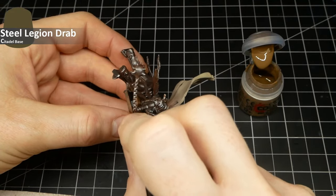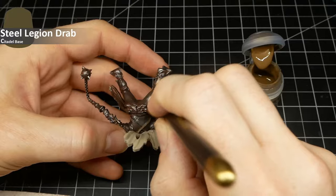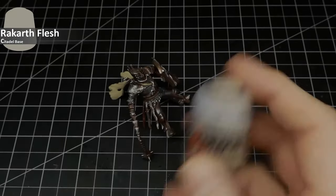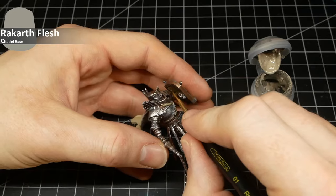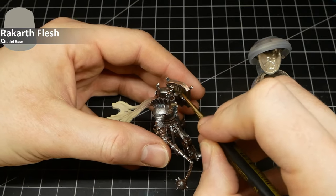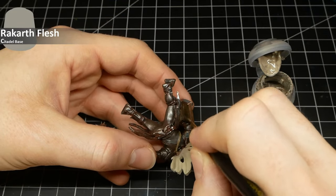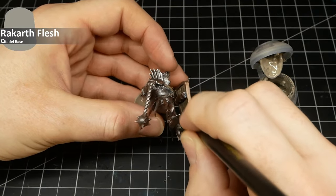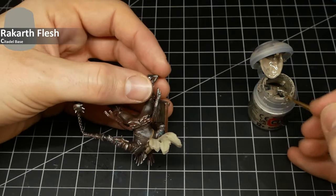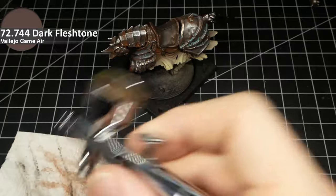Next I tackle the inner side of the shield, which I'd totally forgotten. I apply Steel Legion Drab to it, followed by a desaturated whitish beige color — Rakarth Flesh — applied at a really low angle to pick out the wooden structure sculpted into the shield. It doesn't need much of a highlight since this area doesn't show through that much.